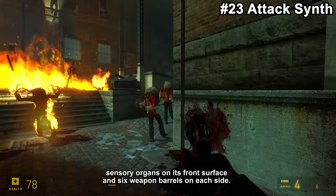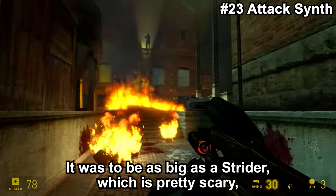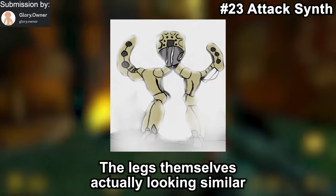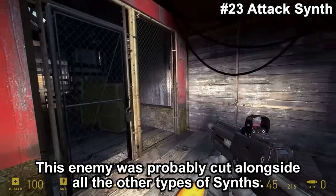The Attack Synth was to have nine possibly sensory organs on its front surface and six weapon barrels on each side. It was to be as big as the Strider, which is pretty scary — especially given how heavily armored it is as well. The legs themselves actually look similar to those of the Strider, even if much thicker. This enemy was probably cut alongside all the other types of synths.